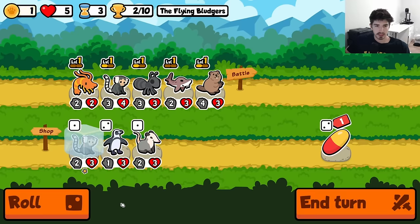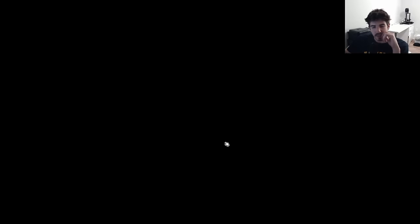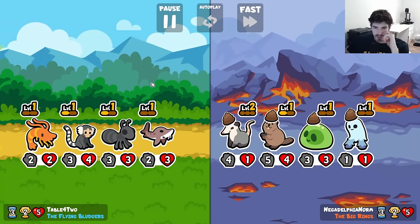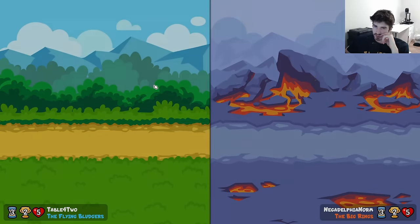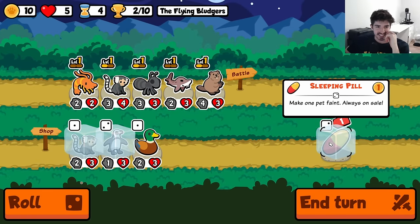Let's get a Marmoset level next turn. We can pill the Beluga Sturgeon — I should have pilled him right there, actually, now that I think about it. Because that Dolphin ability is actually really solid, early game especially. Oh, we got lucky there. We got real lucky there.